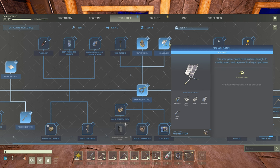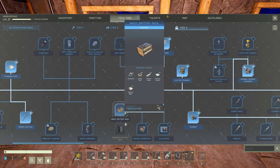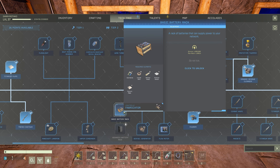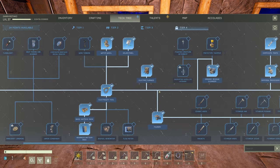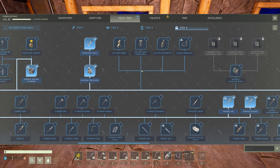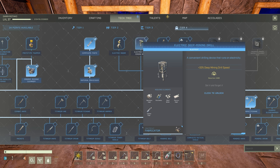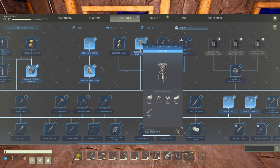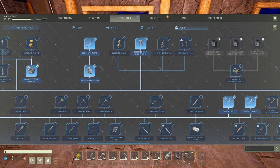As far as the solar panel goes, the most expensive thing is the electronics and then composites. So we're going to get to work on grabbing some silica because we're going to need 60 glass per solar panel. And then I think what we should do is look into getting batteries as well — they're also extremely expensive and require a ton of titanium. I'm just going to go ahead and research these because we're definitely going to want them. I also think it's about time we unlocked the electric deep mining.